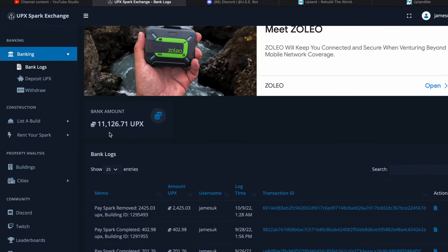Over the last two months I've built up an accumulation of 11,126.71 UPX — so that's basically $11.12. I want to get that out of the game.